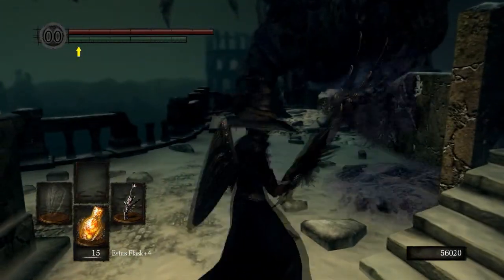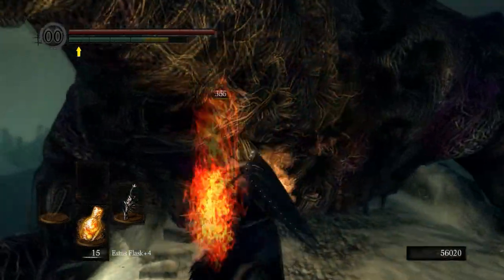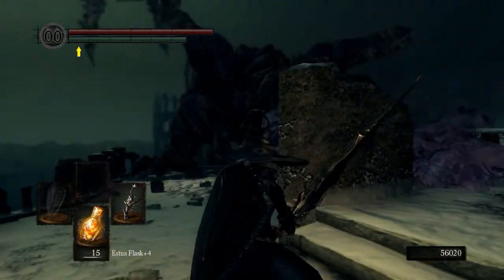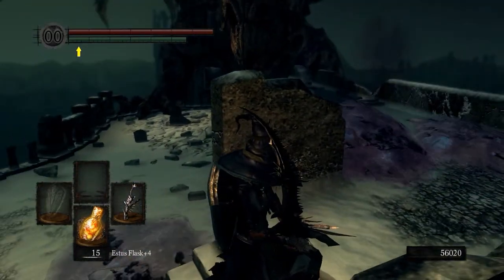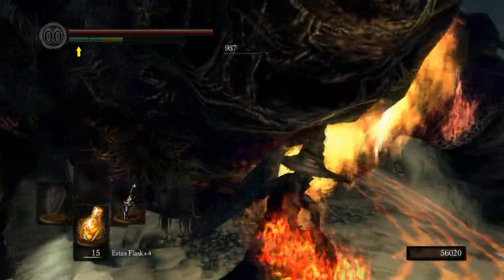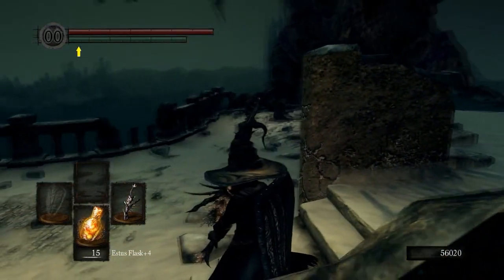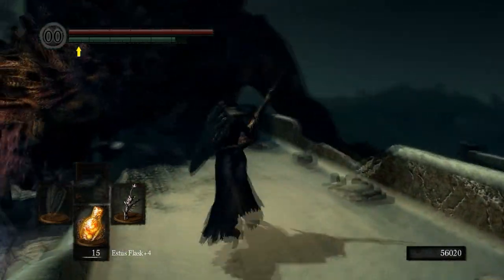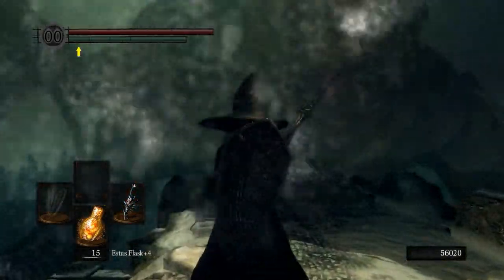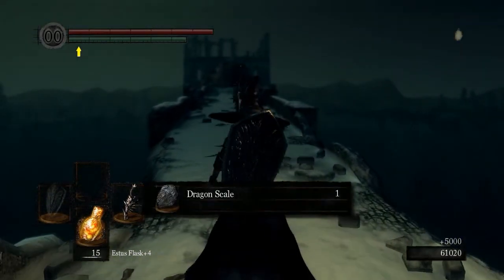Let's see which way he's going with his little spewing poison attack — that way. So we'll come in, whack him, get out of his way. It's going to take a little while to kill him but basically that's what you do. You can cheese him with arrows too — it's perfectly feasible. Two hits did it. For defeating him you get some souls and a dragon scale.